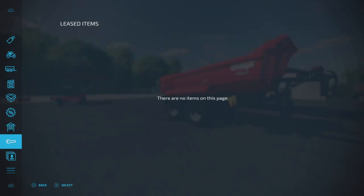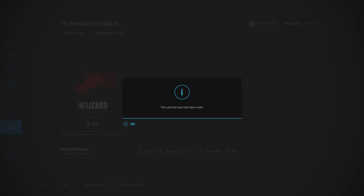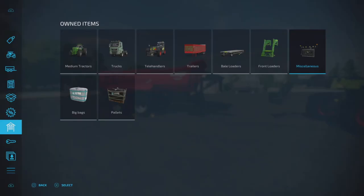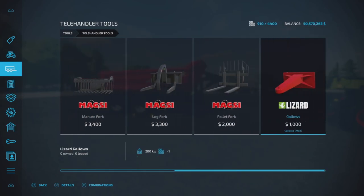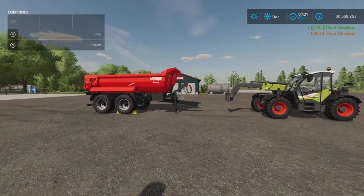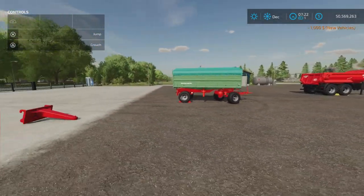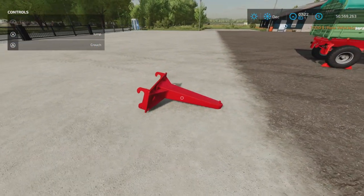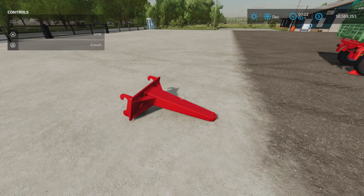Right, so slot count. Let's sell them all. There we go, they're all gone. Let's go buy another one — Telehandler Tools, there it is: one slot. So that's just a brief demonstration of a couple of things you could do with it. A nifty little tool, could be quite handy in some situations. That's Gallows by Agri Design Modding, for all platforms, 0.91 megabytes to download, and only one slot on console.